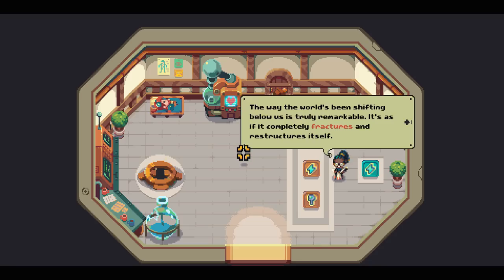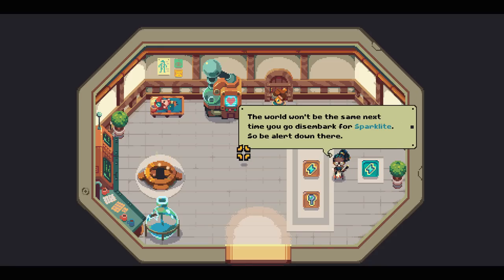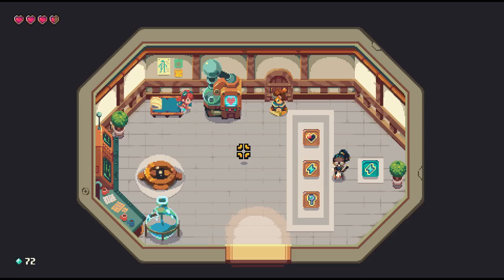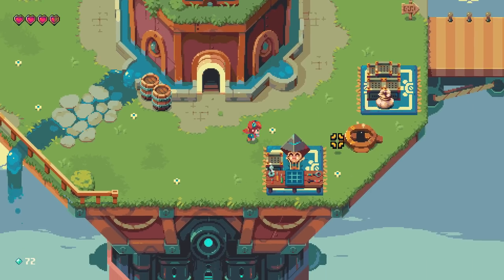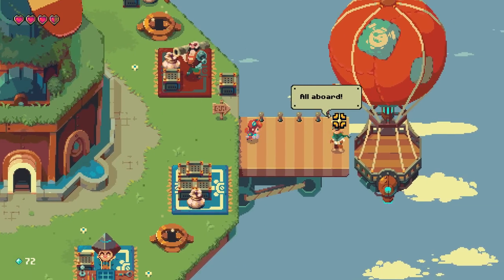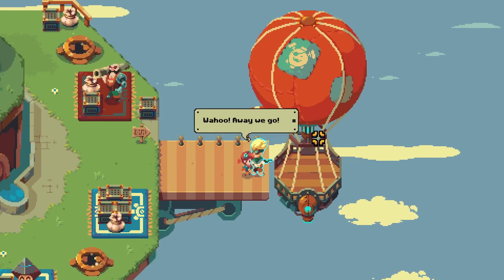Another close call — we snatched you up. The way the world's been shifting below us is remarkable; it's as if it completely fractures and restructures itself. The world won't be the same the next time you disembark for sparklight, so be alert down there. I got to go down this way — I know I can beat him. I just got to get the timing of that first attack down.